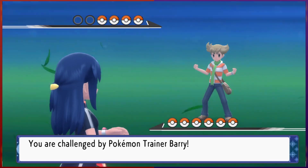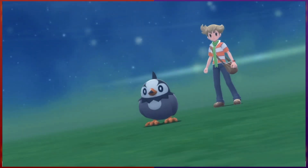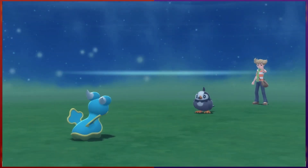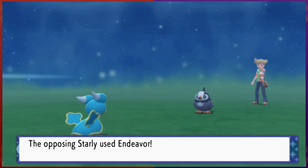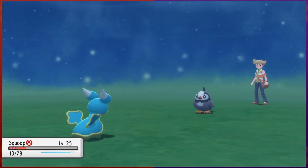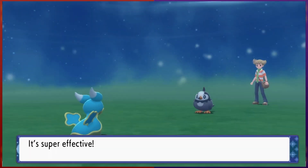To start things off, we have a rival battle with Barry, because he just can't seem to leave us alone. He leads with Starly, and we send out Skwoop. It's faster, so we take a little damage from Pluck. We then hit it back with a super effective Ancient Power, but it survives. It hits us hard with Endeavor, taking a good chunk out of our HP. Barry's not messing around this time. But luckily, we land our Ice Beam to finish off Starly before it could do any more damage.